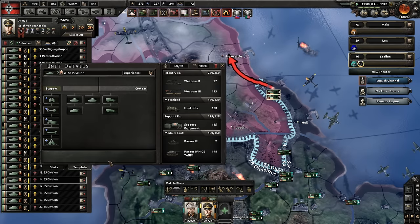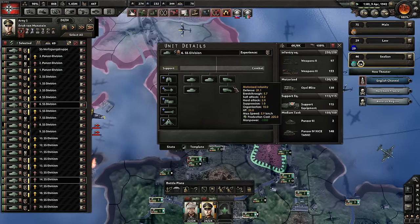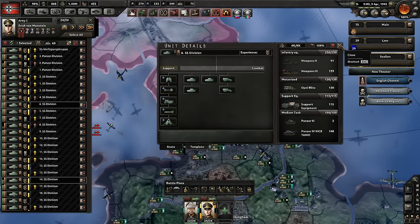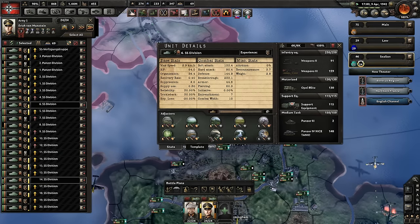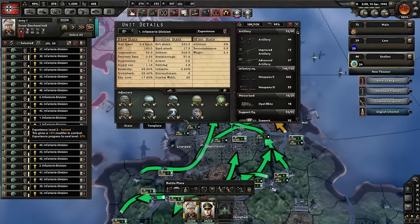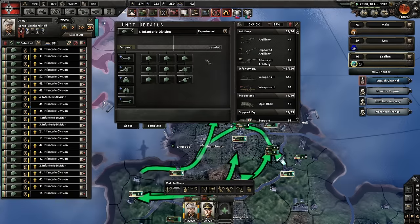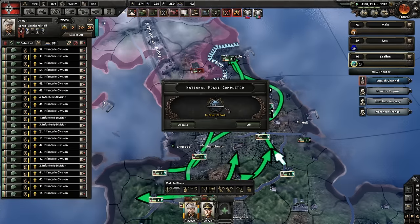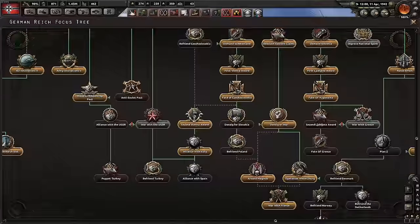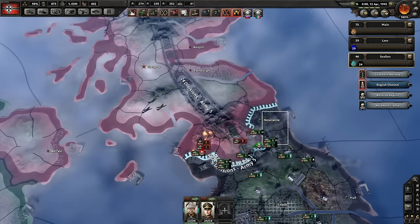The tank divisions are 10 combat width with three medium tanks and motorized divisions — 10 combat width is what I aim for. The infantry divisions consist of the classic 20 combat width with two artilleries, so they have a lot of soft attack.